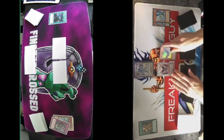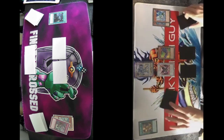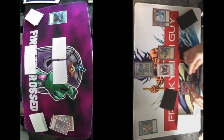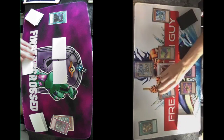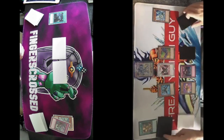Normal Summon C, effect of Hanger to Equip. I'll quick effect B. Activate Call of the Haunted targeting Winder, Special Winder, Winder effect on Summon to Search. We're popping off — I'll add Time Thief Hack.